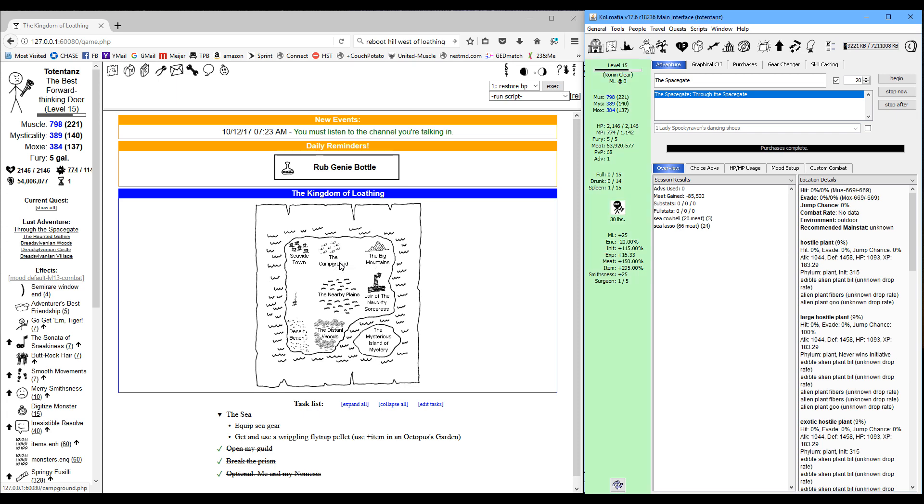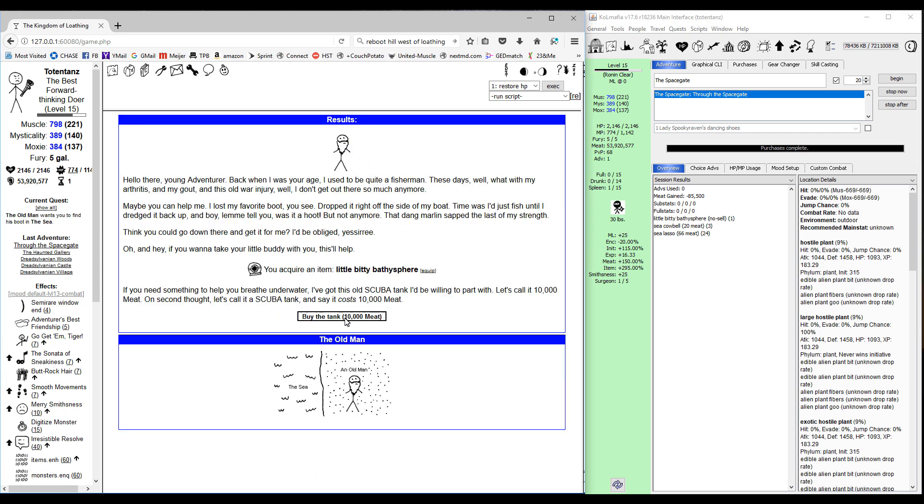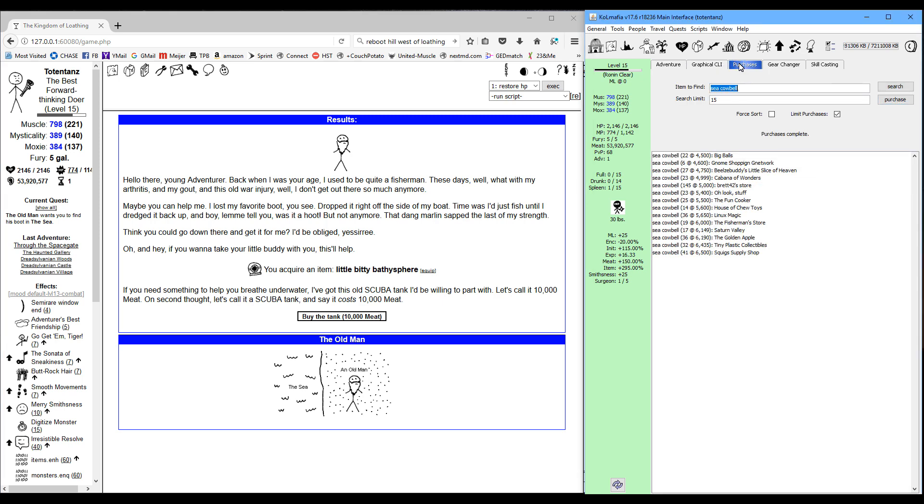You can skip the breathing underwater and just use the little scuba tank that the old man will sell you — I don't recommend that. It's going to cause a lot of issues because your item drops and everything are going to be total crap. So you have a few options.